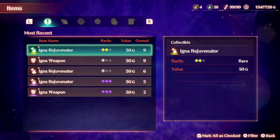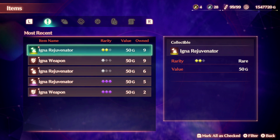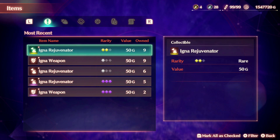Hello everyone, this is King and welcome back to my video. Today I'll be showing you where to find Igna Rejuvenators and Igna Weapons. Xenoblade 3 is still a relatively new game, so searching for monster locations, collectable locations, or where to get materials can still be difficult if not impossible. Hopefully you'll find this video helpful or informative.